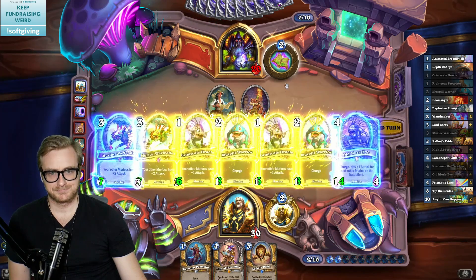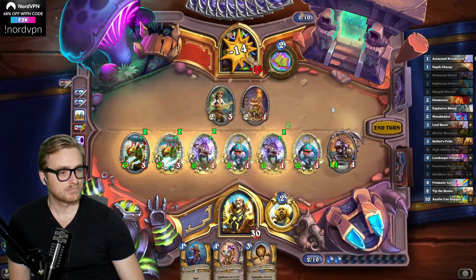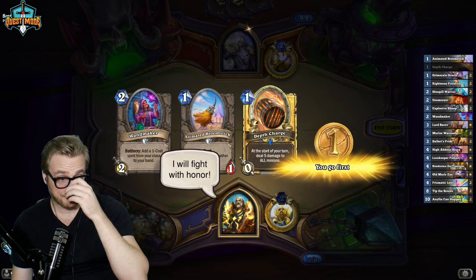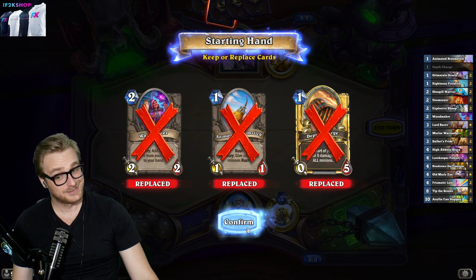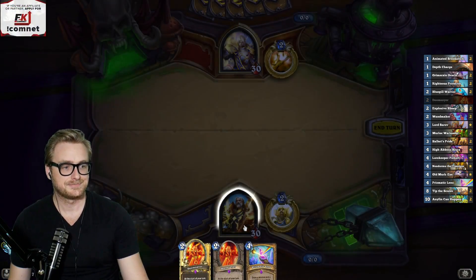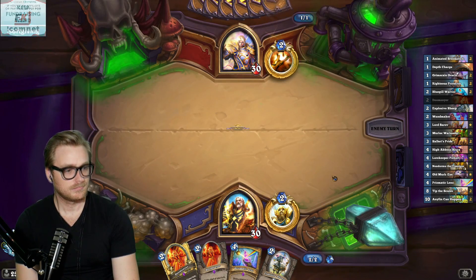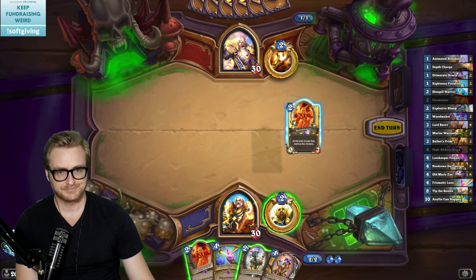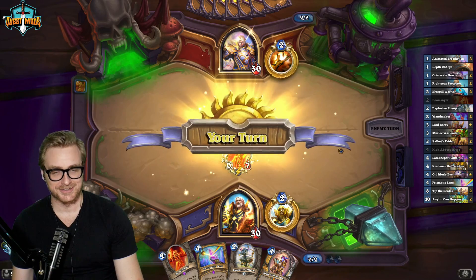This game is easy. We find out if we win this game on turn four anyway, so the Doomsayers aren't gonna help us out. Doomsayer, Doomsayer, Prismatic Lens — perfect. It's a good backup plan. I kind of want the One Maker though. I mean sure, I don't really care. We find out if we win this game on turn four anyway, so the Doomsayers aren't gonna help us out.